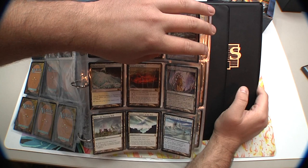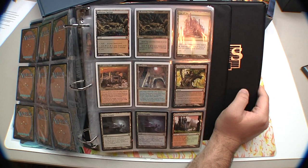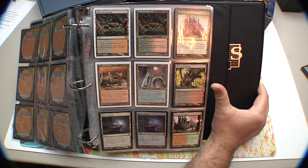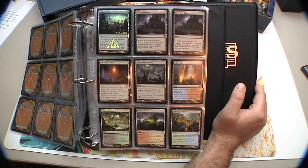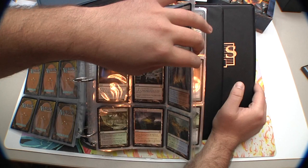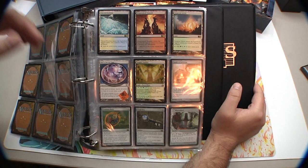Here's a 9th Edition Sulfurous Springs, a 7th Edition Sulfurous Springs, City of Ass, Dwarven Hold, Sand Silos, Stomping Grounds, Rakdos Carnarium, Eldrazi Temple, a foil Eldrazi Temple, promo Moorland Haunt, Stensia's Blood Hall, Nephalia Drownyard, Sulfur Falls, Woodland Cemetery, Clifftop Retreat, Hinterland Harbor, Isolated Chapel, Unholy Grotto, Glacial Fortress, Dragon Skull Summit.